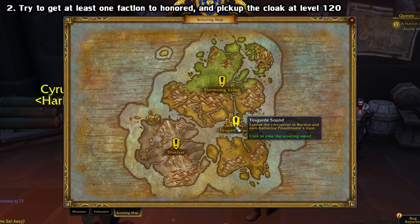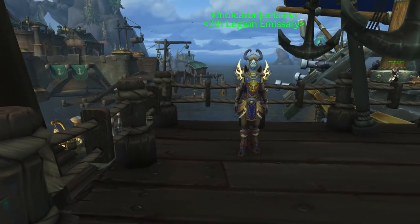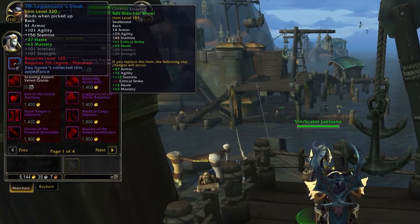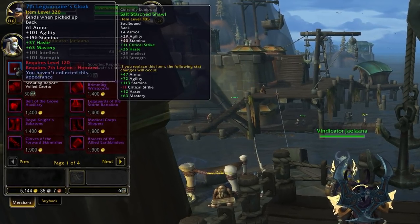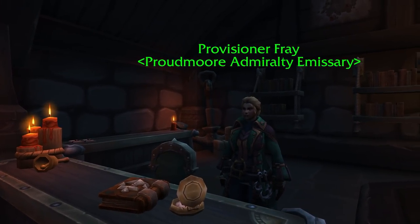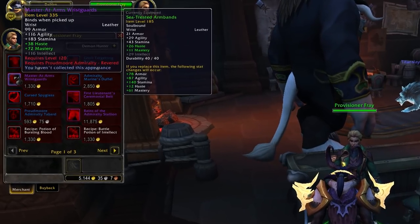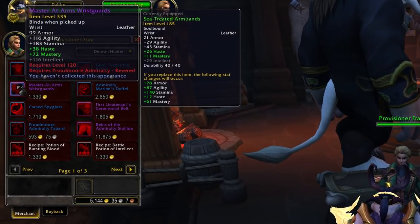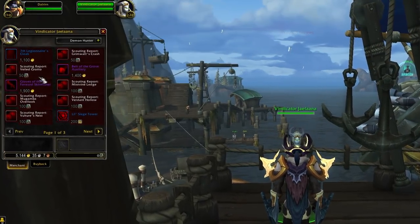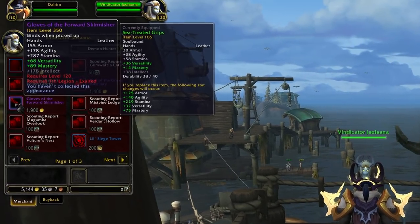When you first start BFA content, you'll have a choice of zones to start questing in. Each one of these zones has a specific reputation tied to them, and if you want a nice head start at 120, you should try to get at least one of these factions to the honored level, because each one sells you a 320-ish blue cloak at honored, which is way higher than any of the questing gear that you get. They even sell you some purples at revered and exalted, so if you want to maximize things, you should try to level these evenly. Maybe even get at least one faction to revered by the time you hit 120 if you can. I'll have a link to each of these vendors in the description if you'd like to preview them.